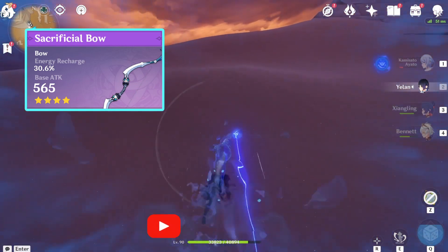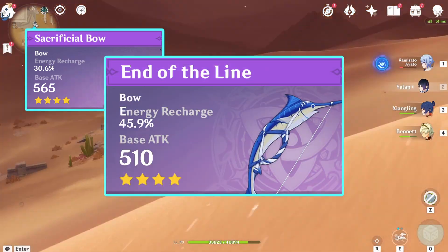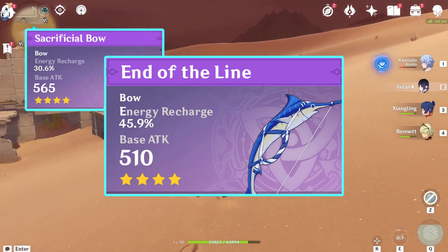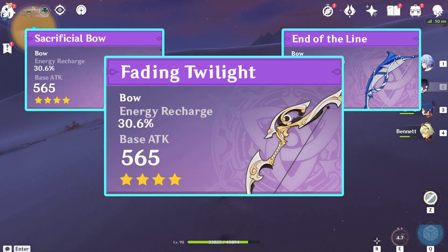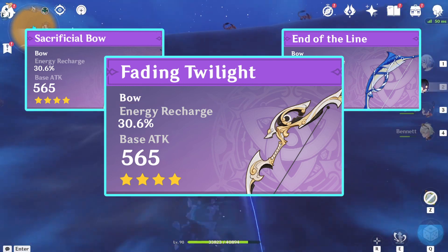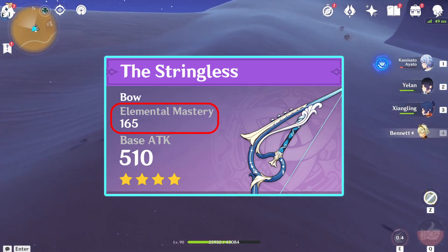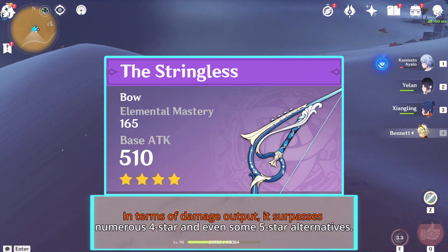Check out our Energy Recharge Guide if you want to get some tips on energy generation. Another viable ER weapon is the End of the Line, offering a 45.9% energy recharge and inflicting additional damage following elemental skill usage. But it won't be very significant as it will be based on the attack stat. You can also consider the Fading Twilight as a last resort option — it offers 30.6% ER and boosts elemental burst damage through a unique effect that remains active even if Yelan is off the field. The Stringless is an excellent option if you can meet the recommended Energy Recharge through substats and artifact primary stats. In terms of damage output, it surpasses numerous 4-star and even some 5-star alternatives.